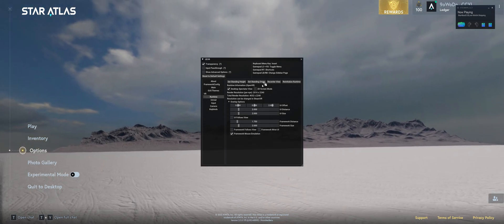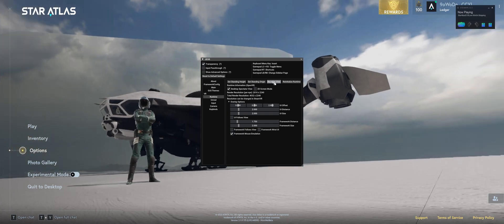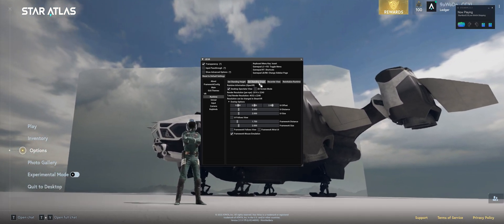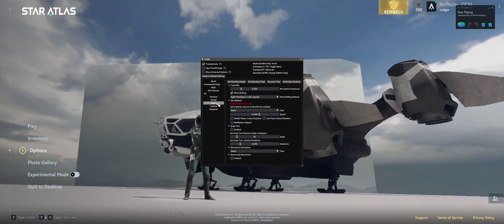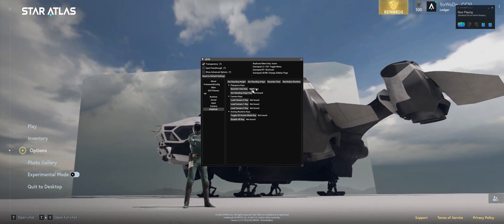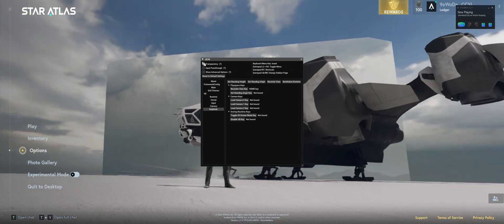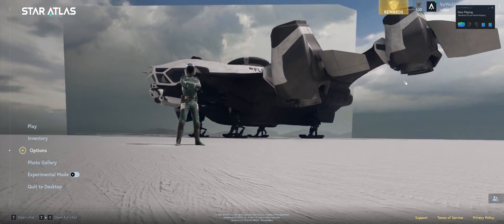I'm facing the wrong way, so what you need to do is recenter your view. Click on that and it flips you around — now I'm looking at the character in my ship. A handy thing to do is go to Keybinds and set the recenter key to a keyboard key. I use Home. By default, Insert toggles this menu on and off.